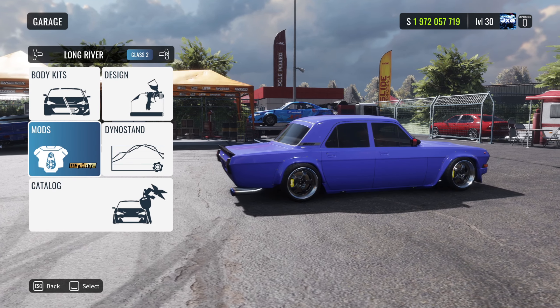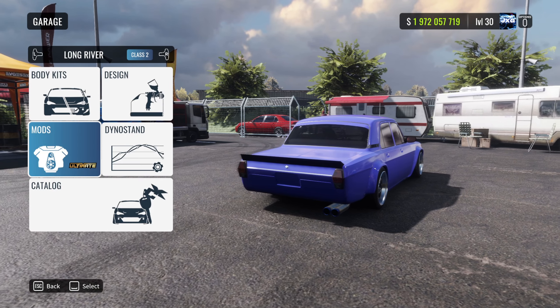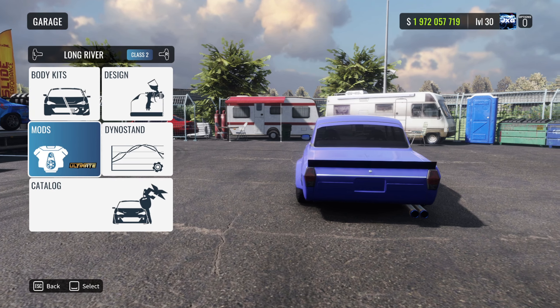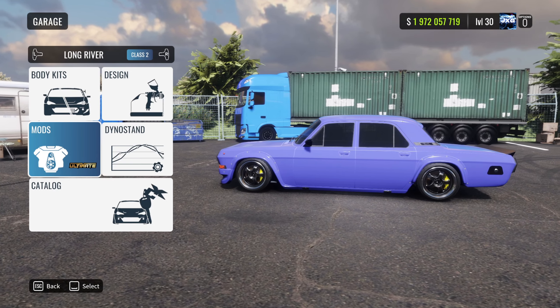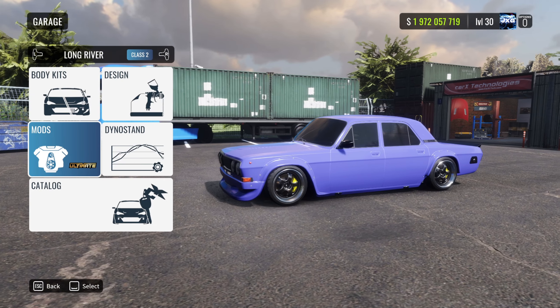The update brought two brand new cars. The first one is right here — the Long River — and the second one is the S15 over on the damn pickup. Other than that, we got a nice little loading screen and also a new main hub area which actually looks pretty damn nice. The game's been out for quite a while so it was in need of updates and a refresh for the main menu and loading screens, and I think they've done a pretty good job.